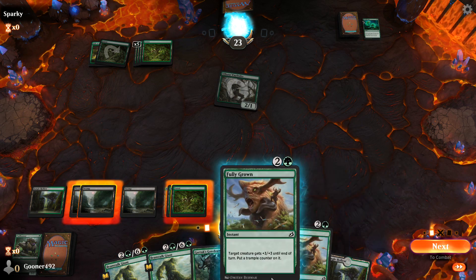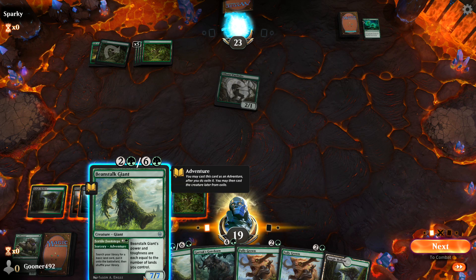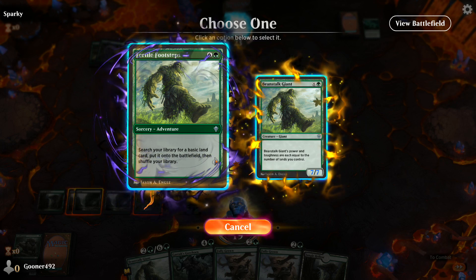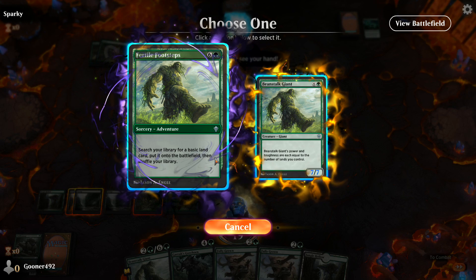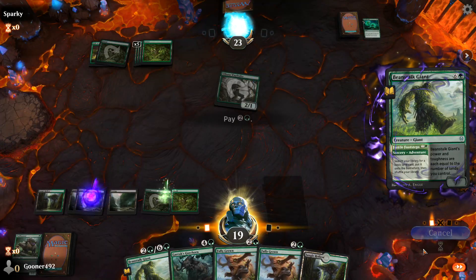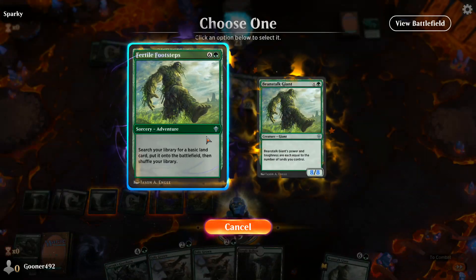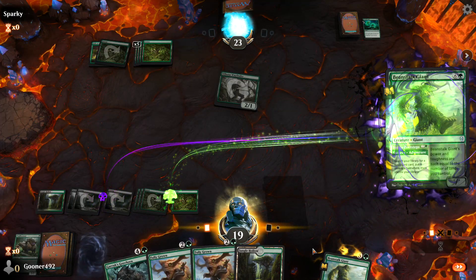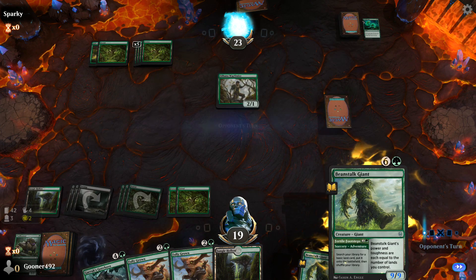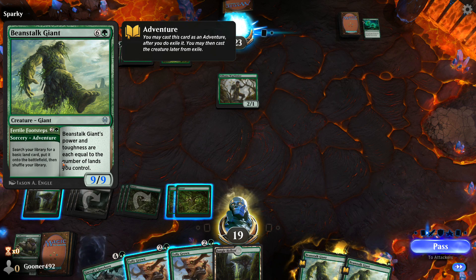At this point my hand is filled with a whole bunch of stuff, and I have the resources to cast all of it. I'll start off by casting the Beanstalk Giant — he has a special dual functionality. I can use him as a sorcery first, then summon him later. I'm going to search my library for a basic land card and put it onto the battlefield. I had two Beanstalk Giants in my hand, so I'll do it again and bring out another forest. Now I have a crazy amount of mana. The Beanstalk Giant's power and toughness is equal to the number of lands I control — I currently have nine, so he's very tough.